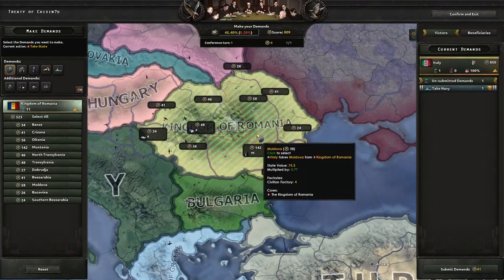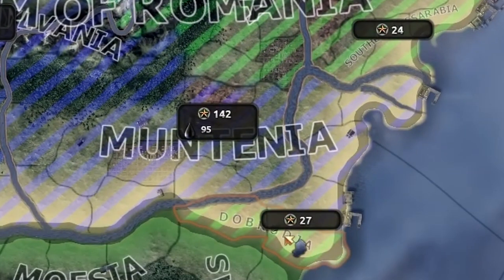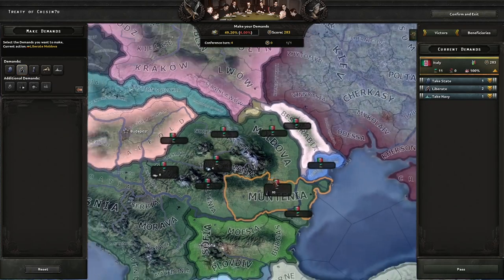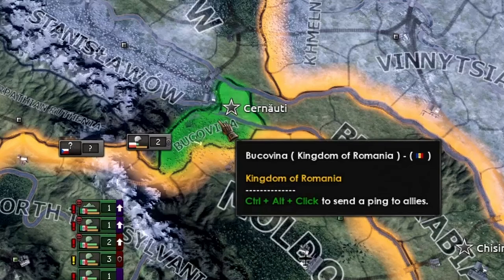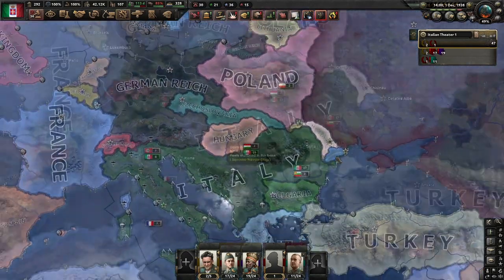Hallelujah! Do I take all the states? I'm certainly going to take a lot of them, especially the oil. There we go. Let's just have some fun with a bit of liberating — just a little bit of liberating. And Romania is still there, but we also have Moldova and Ukraine now. I'm looking pretty chunky.